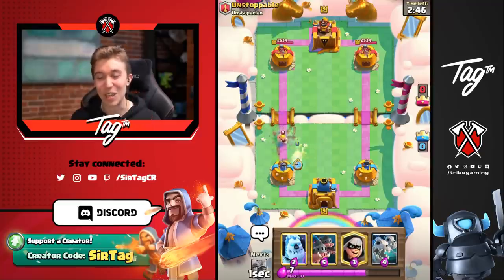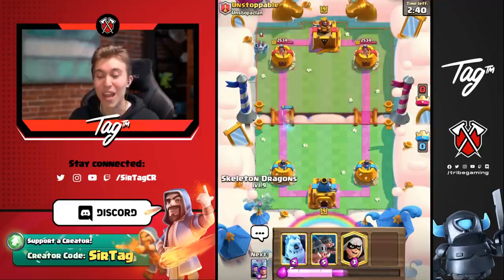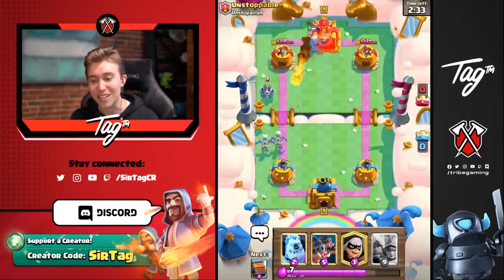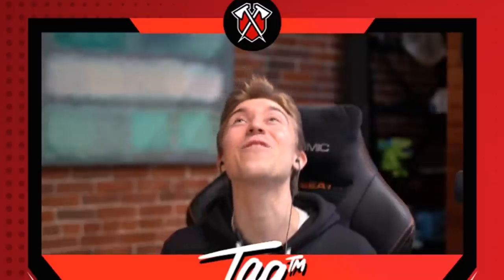Number one rule with this deck: you've got to play a little bit passive, make your opponent overcommit, then counterpush. Skeleton Dragons — let's see if he Fireballs them, because then we just cycle Three Musketeers in the back and have a great time. He's going to have Mega Minion, Tornado... doesn't really matter. We got the Fireball from him. Unstoppable, you're not ready for this.